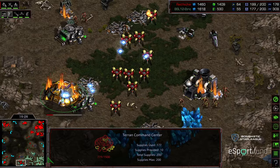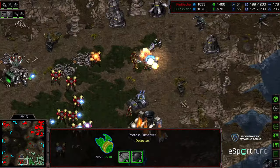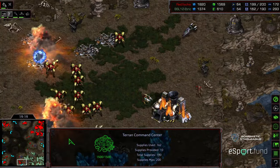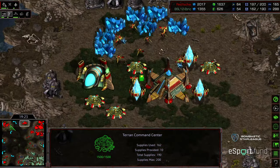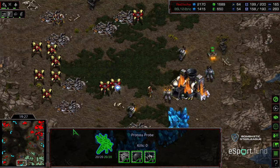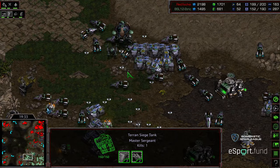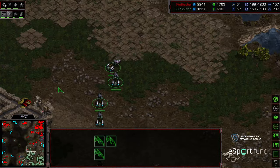Etrik's main is mined out, natural expansion mined out, and this key base is gone — only mineral-only mining remains. Meanwhile Fisheye is sitting at the natural still mining, so let's call that half a base. Mining at three and a half bases total and setting up to take a fourth. Still at 150 supply with an okay bank — not quite the bank you want for this situation. But Fisheye needs to move up and go for the kill — he realizes the situation.